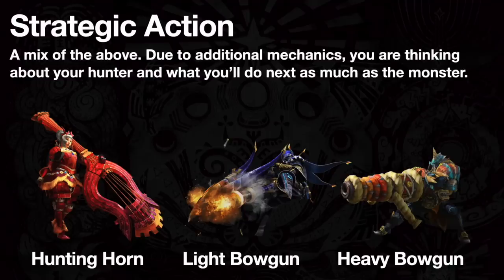And then finally, there's the group which I call strategic action. For these weapons, they're kind of a mix of all the above, but due to their additional mechanics, you're thinking just as much about your hunter and what you'll do next as you're thinking about the monster and what it'll do next. For this, I put the light bow gun, the heavy bow gun, and the hunting horn.